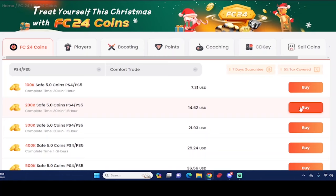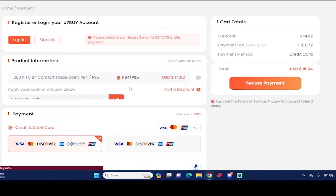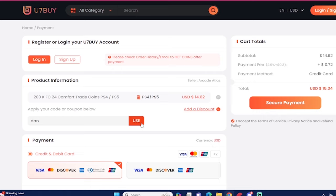If you guys want the cheapest and most reliable EAFC 24 coins, make sure you check out use7buy.com to make your team better. If you ever want to make a purchase, use the code DAN to get six percent off. If you want to sell your EAFC 24 coins, go to the same website and check out the selling section.